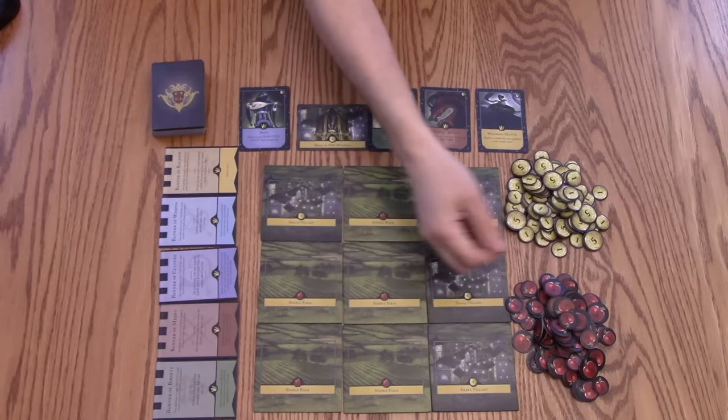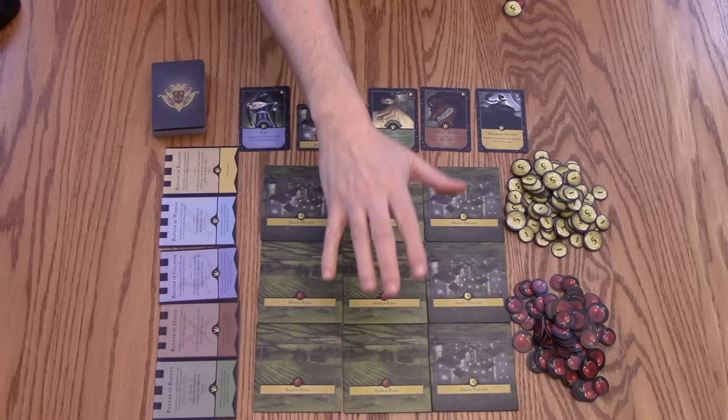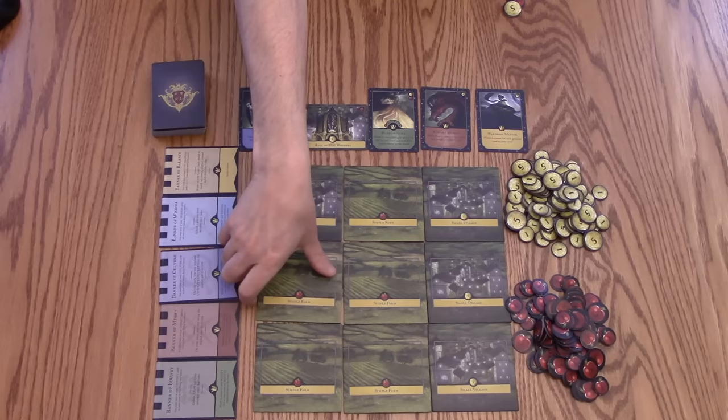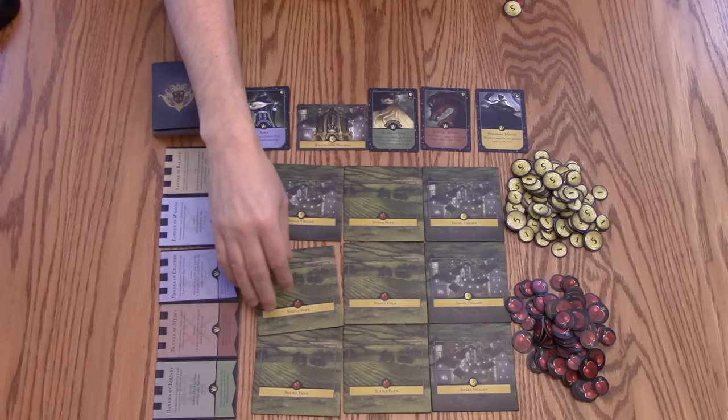Now on your turn, you're going to be either taxing or harvesting from the lands, and then buying as many cards as you want. You can also wipe out the market if you desire. To harvest, you're going to be taking whatever the tiles say. This one says 1, so if I'm going to harvest, I'm going to get 5 food.